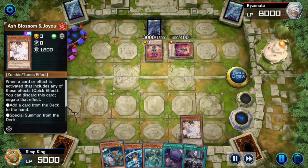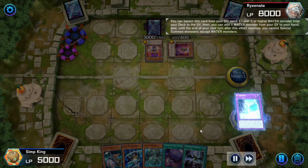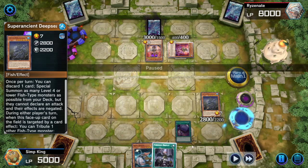Opponent with a second Max C. This time we drew the out — Ash Blossom negate. We're going to hold onto Forbidden Droplet to negate the Dramaturge. Let's activate Ice Bear into graveyard now. We are locked into waters, but you can be locked into waters and still do this combo. There are lots of cards you can make. Let's lock ourselves into waters with the Ice Bear and Special Summon Deepsea King.